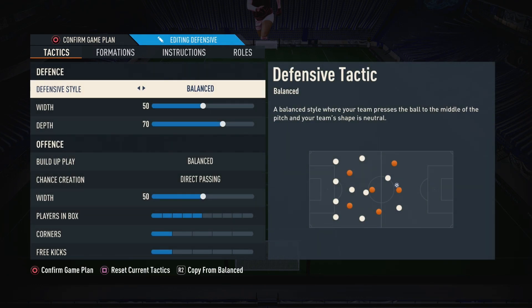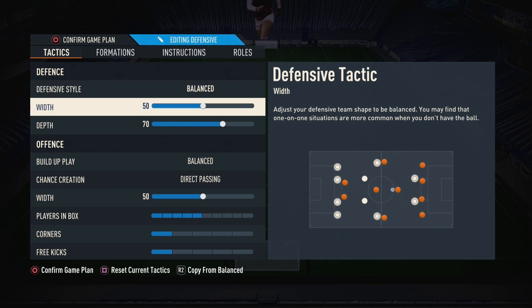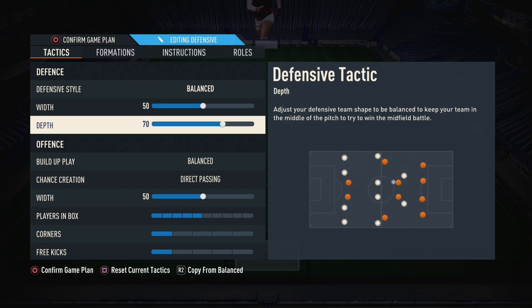For the defensive style, we're going balanced — like all the other formations, we always want balanced. Width we're keeping at 50, and depth we're setting to 70, so quite a high defensive line. Similar to the three-at-the-back tactics from last week's video, we want a higher depth because it gives us that high pressure. As soon as we lose the ball, our defensive line is already pushed up, so our players are pressing up the field and we win the ball back as quickly as possible.